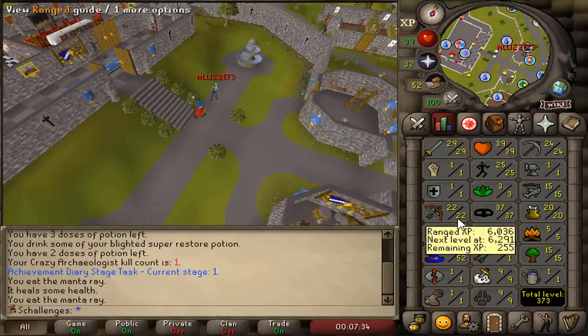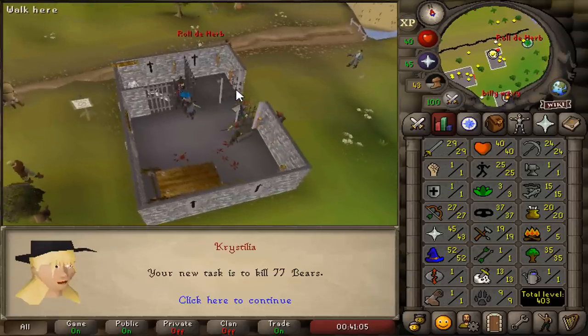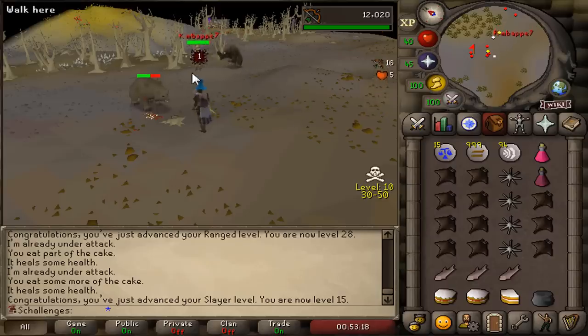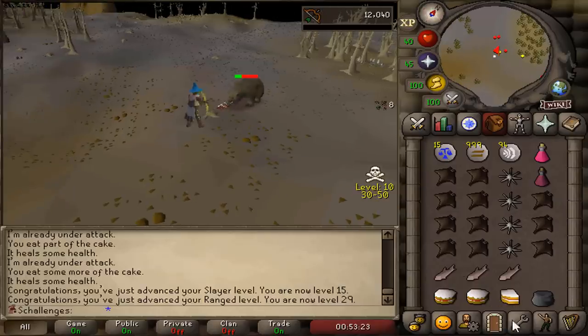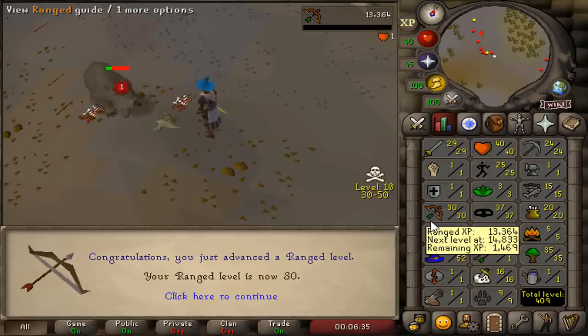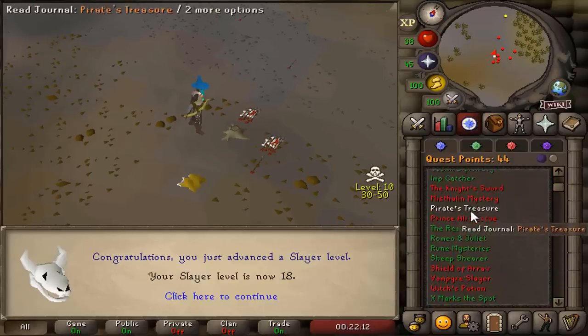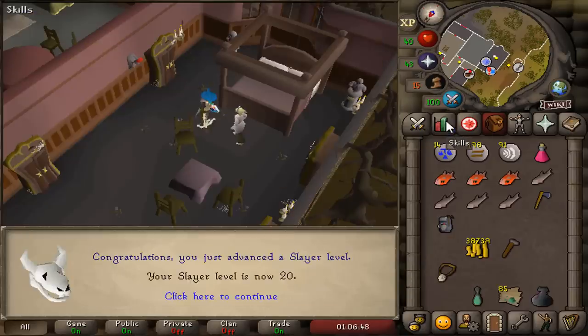13 slayer — we need 18 for Animal Magnetism. Bears, that's an easy task. That's the first PKer I've seen running by, so we're gonna hop worlds. That's 30 range — not a big milestone. And there it is, 18 slayer — we can now start Animal Magnetism. That's Animal Magnetism completed, the final quest we're going to do in this video.